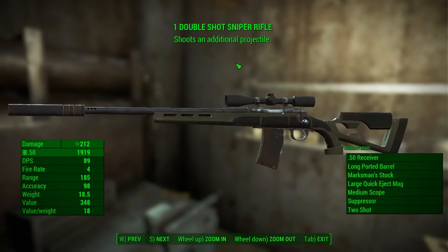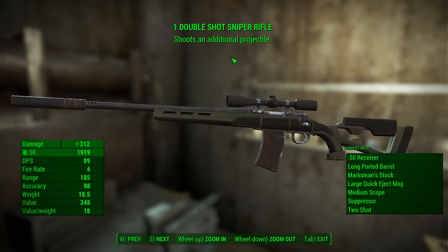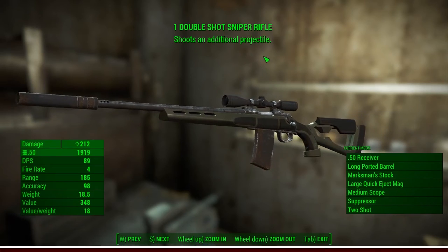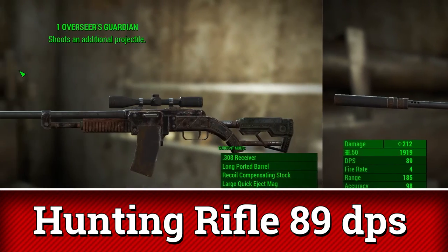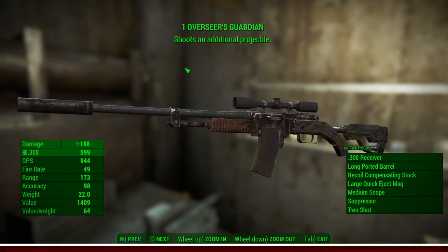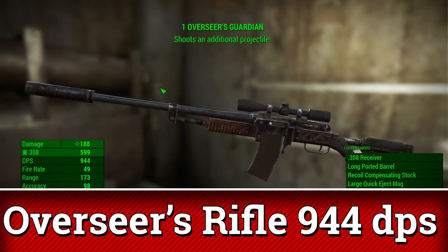However, if you're using a UI mod that shows you the actual damage per second of a weapon, you can see that the DPS of the Hunting Rifle is 89, while the DPS of the Guardian Overseer is a whopping 944!